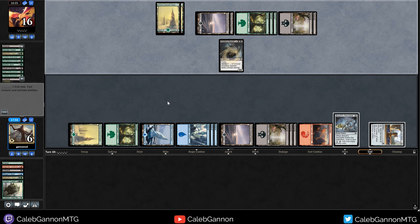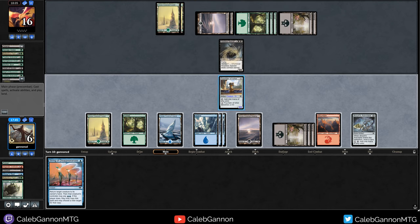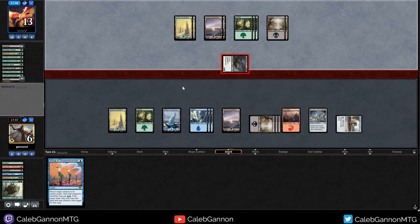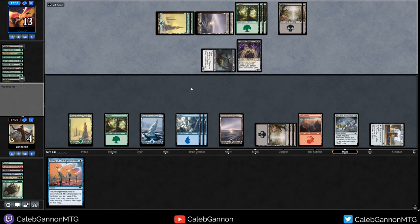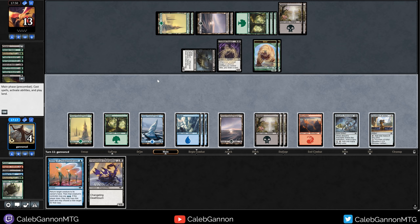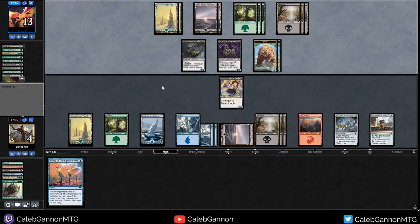That kills everything - fair enough. Fortunately we have Fountain of Ichor. Unearth the Spectre - that was a good play. String of Disappearance - I can just bounce that. We start hitting with this for sure because we have unlimited mana at this point. I guess I have to bounce it, otherwise they just make me discard. As it currently stands, I'll just take two. Crypt Rats, Venomous Changeling - I can play the Changeling. Pass turn. Very odd that they did not make themselves hellbent pre-combat.